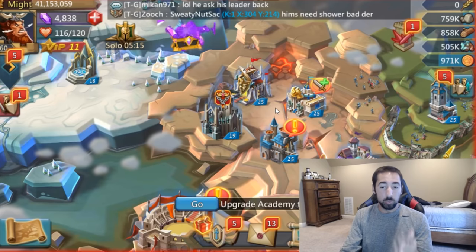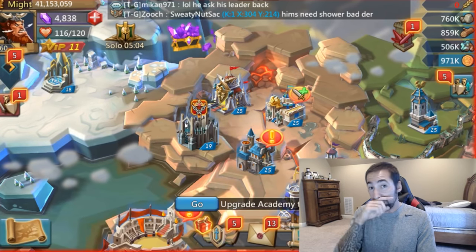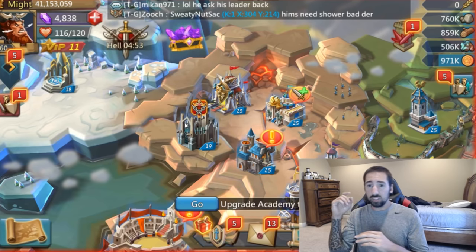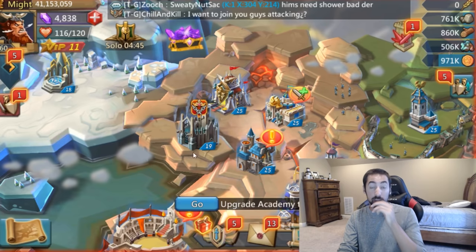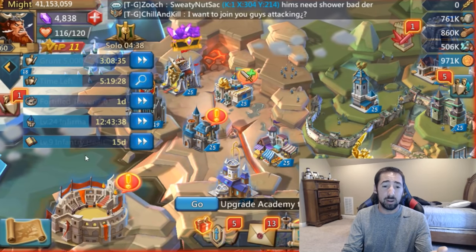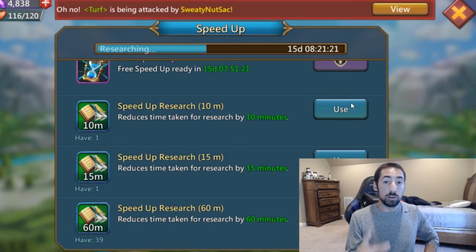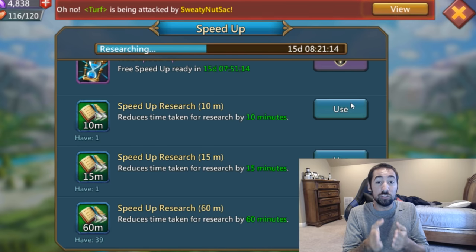Once you max those out, then you're gonna need T4s — then you can start gemming T4 troops, that is when you want to start gemming. Do not gem troops when you have T3s and T2s, it's not worth it. So save those gems for your special buildings: prison, altar, battle hall. Now, talk about your speed-ups — use your speed-ups on your research. Start your military research and your economy research right now. Don't worry about anything else. Focus on that because those will lead you to the T4s.